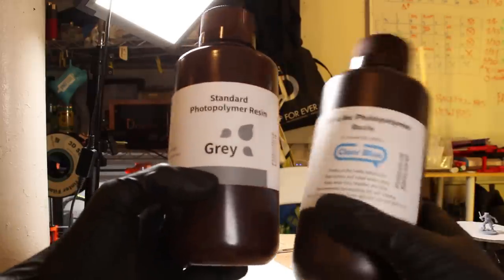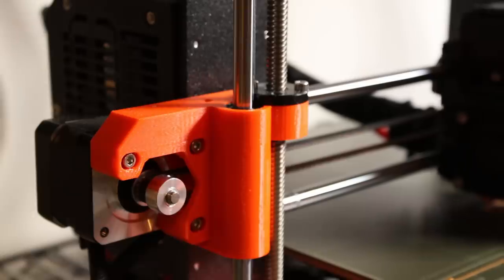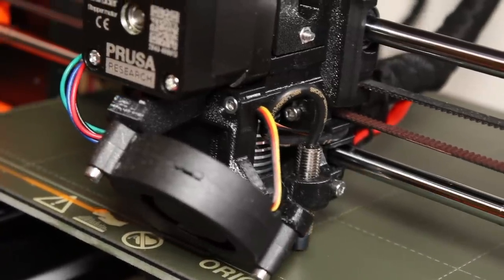A 500 gram bottle of resin costs about 20 bucks, and prints like 75 to 100 minis. Resin printers themselves are really cheap too, because they don't have any moving parts. While an FDM printer has motors, belts, drivers, rods, and extruders, an SLA printer is really just a UV lamp, an LCD panel, and a single motor to lift the print out of the goo.